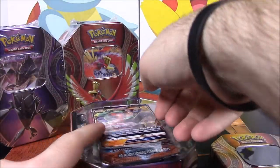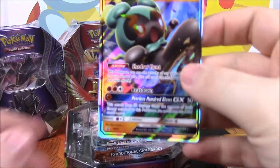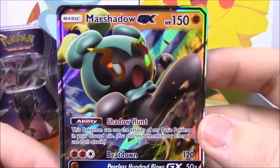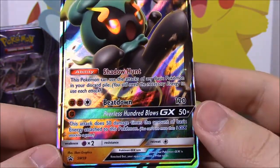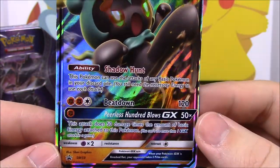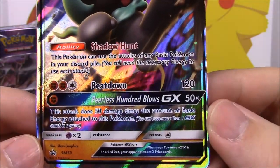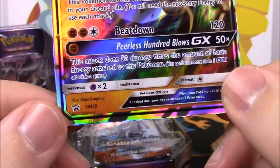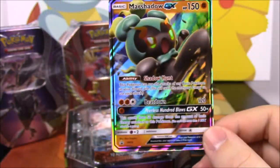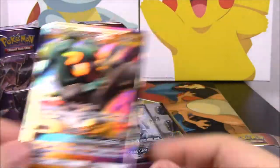Got the wrapper off now, so let's see what we get. Of course we have our Marshadow card right on top - you get a code, but I'll be keeping that. So there's the Marshadow GX with 150 HP. It's got the ability Shadow Hunt and Beatdown as its moves, and the GX move is Peerless Blows, which looks awesome. This is a promo card, so I know I don't have it.